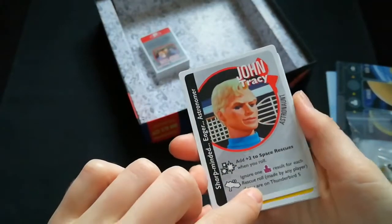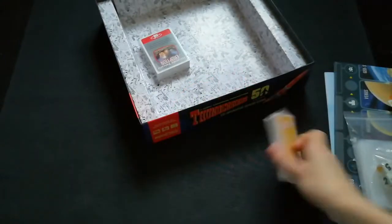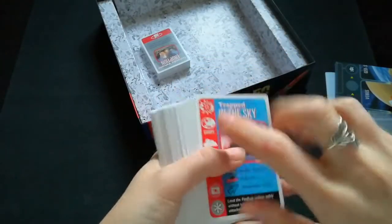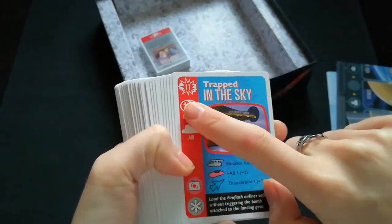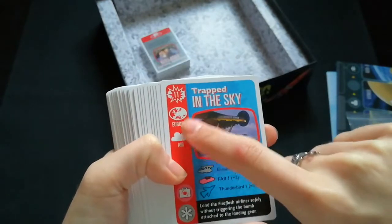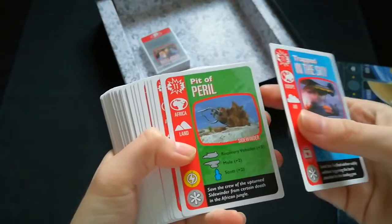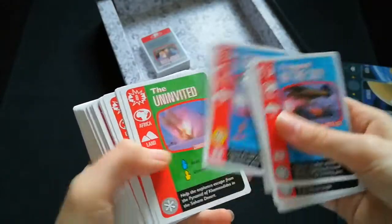They all have different things that they can do. The disaster cards are all cards that you have to solve — by rolling the die you need to obtain a certain number, and you need to be in a specific region like Europe or Air. If you have these vehicles in the right place at the right time, they can add onto your roll.